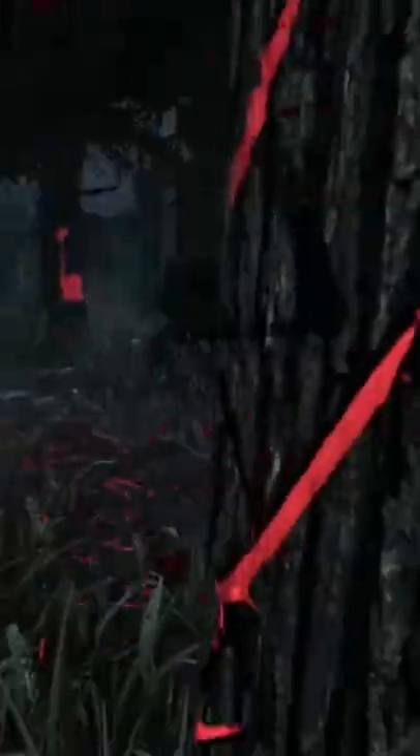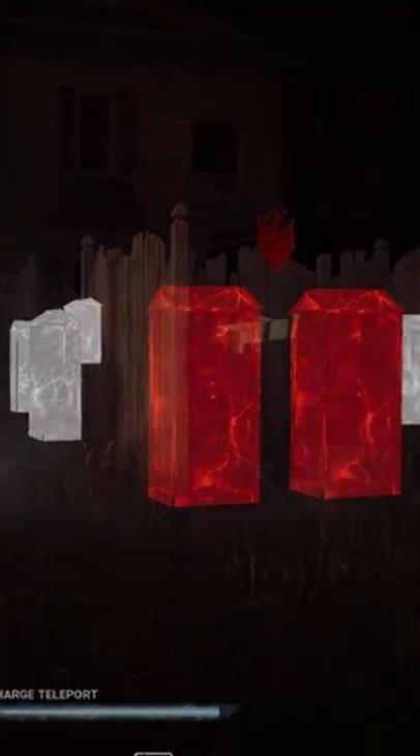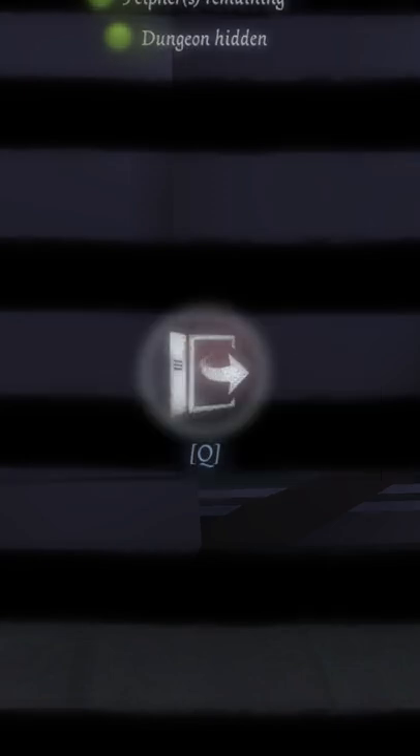Dead by Daylight, Identity V's twin game, has just made a hunter whose whole ability revolves around lockers, being able to teleport at will to any locker on the map. What do you think NetEase needs to do to make lockers a valuable asset in any IDV match?